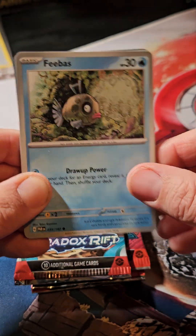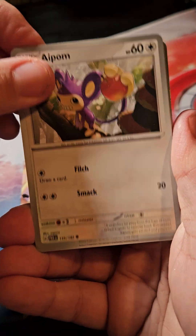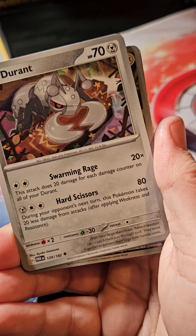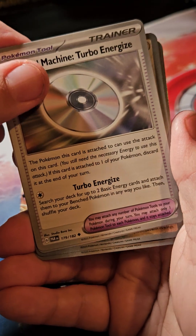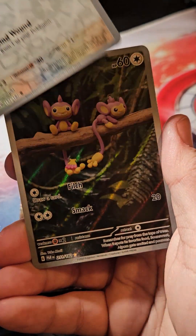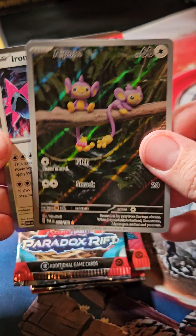Paradox Rift is the one that's got Groudon — we're looking for Groudon. We've got Aipom, Pansage, Mantine. Hey, we got something back there! Durant. We've got Technical Machine — Turbo Energize, yes! Wugtrio. Swablu. Oh, it's cute — it's Aipom illustration rare. I don't know if I have this one, so that's kind of a bonus.